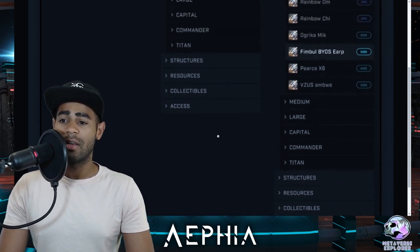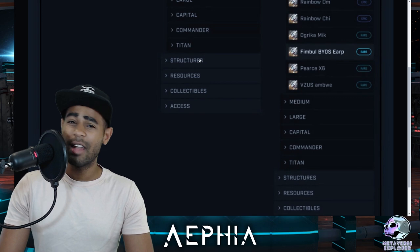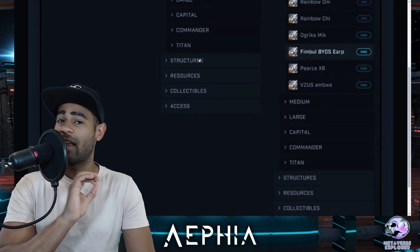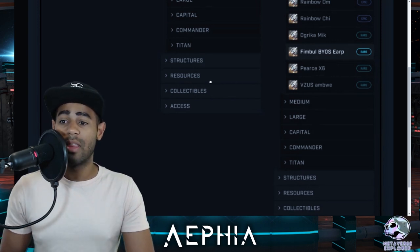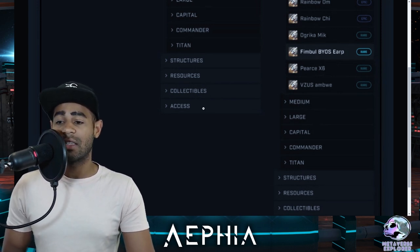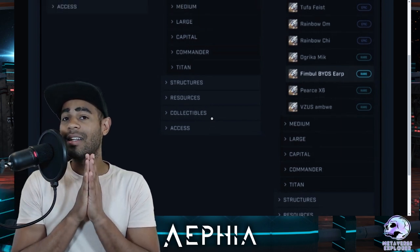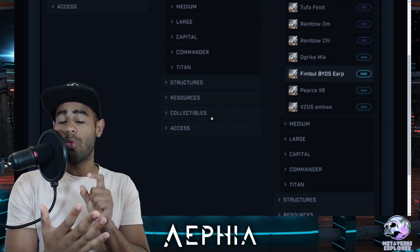Structures aren't going to come for a very long time — you can trade them but not on the Star Atlas marketplace. I'd recommend anyone not to buy structures at the moment. Resources will be crafted within the new SAGE gameplay. Collectibles include your badges, satellites, and things like that. And then there's access — your badges. A little bit of alpha: Michael Swagner confirmed that the badges you'll be getting for staking your ships into the current staking system will give you loyalty points.